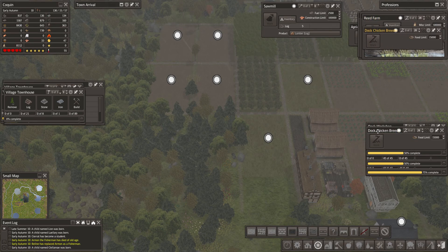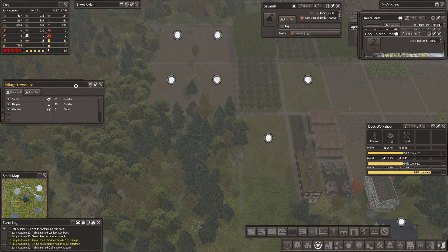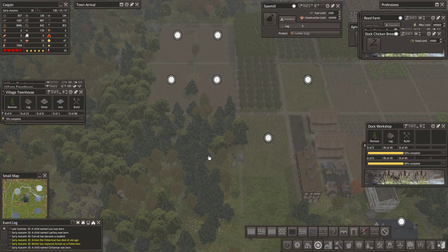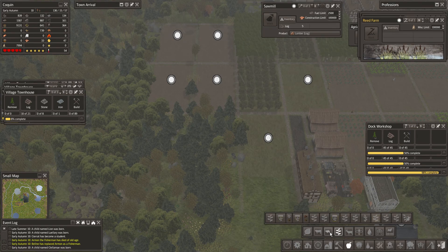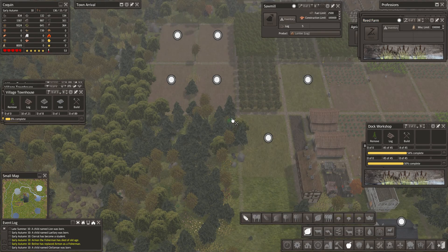Chicken breeder we're going to turn off, chicken breeder we're going to turn off. So we have another happy couple with a child. Breed farm we're going to turn off. Let's queue up a couple more crop fields.